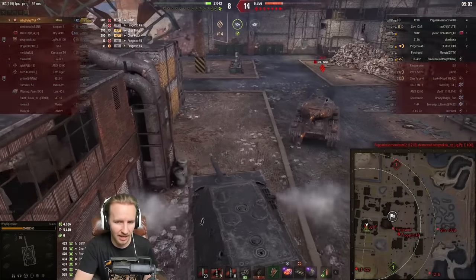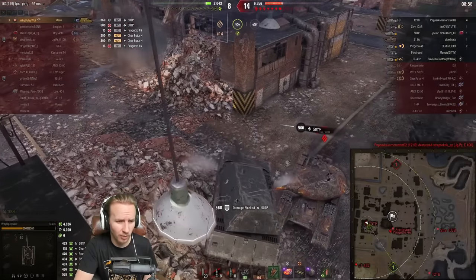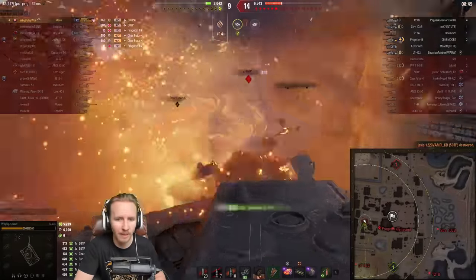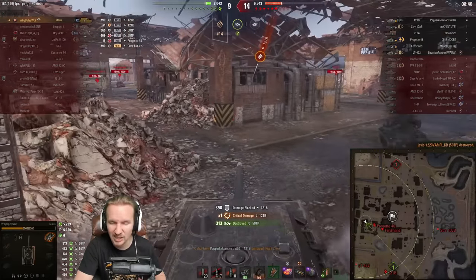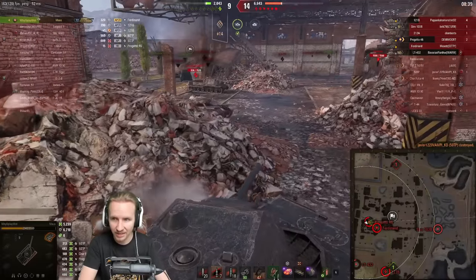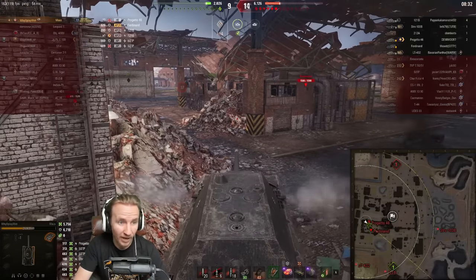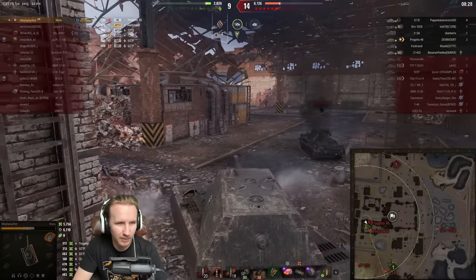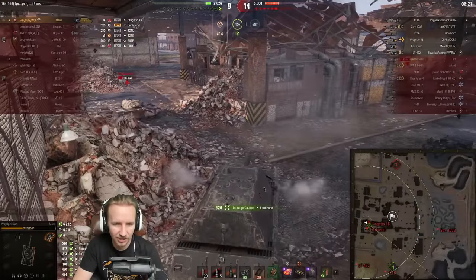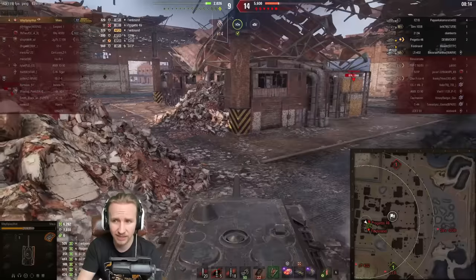The 50TP finally penetrates WhyYouPlayWhat's cheeks, then tries the side — but this is perfect Maus play, over-angling to bait opponents. Both players choke their shots in sequence. With the Jägeroo finished off in the corner, WhyYouPlayWhat is now in a 1v7, and with the 50TP dispatched, a 1v6 — with multiple tanks including the Strv 103B and 121B near full health. That's 2000 hit points against roughly 6000, with 5700 damage already dealt and an artillery still alive on the enemy team.